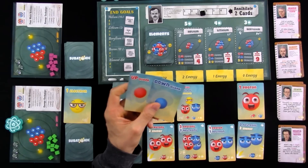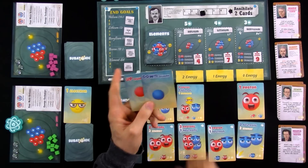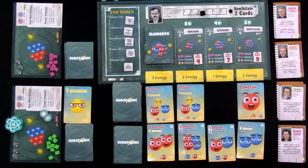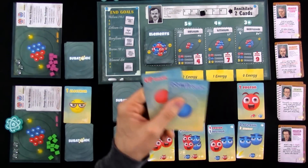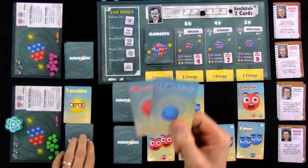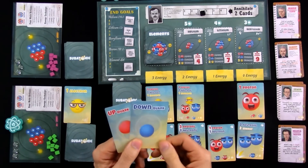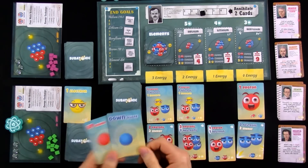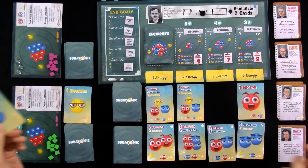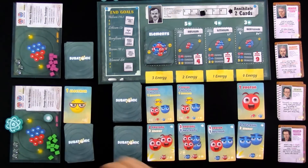I've still got two cards in my hand. A single up and down quark will do nothing for me, but I've got a couple of options. I could play these face-down as well and start stockpiling energy for later, because you definitely need energy. Alternatively, I don't have to play these cards — I could keep one or both in my hand. At the end of my turn, I'd fill back up to five, so I'd only draw three or four cards. If you're trying to get the right combination of cards, you'll choose not to play one and keep drawing until you get the combo you need. It's early on, so I'm just going to play both face-down, giving me two extra energy.